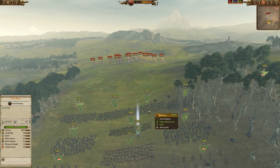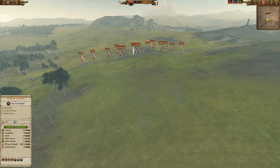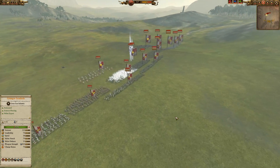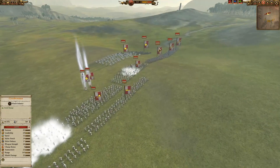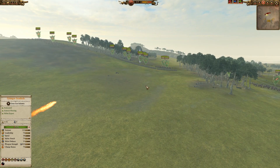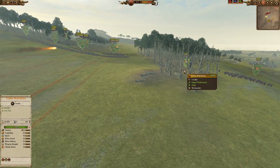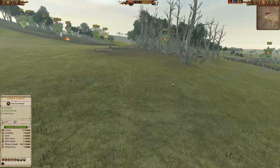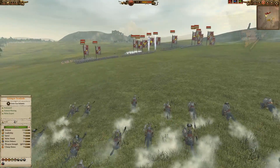My almighty greenskin army approaches the Empire opponent in front of me. And like many opponents you'll come across in the old world, the new world, or any kind of world, they will have some kind of missile unit that will gun you down before you even reach the fight. As my angry greenskin army isn't really looking for a missile skirmish and we don't have any missile units, we need to find a way to disrupt those missiles. Enter speedy, extremely mobile units like these goblin wolf riders.